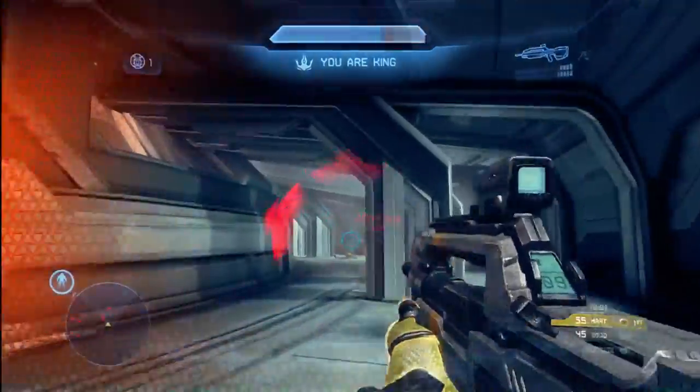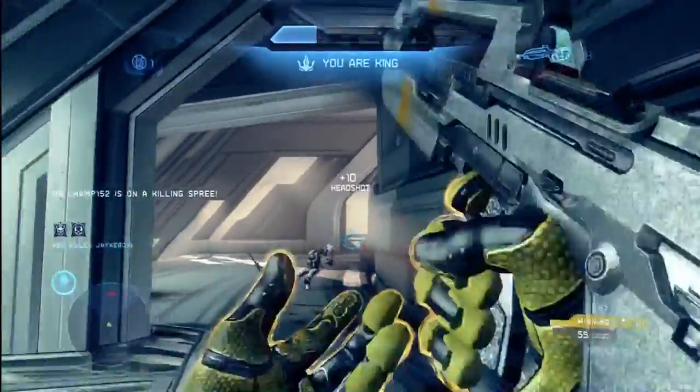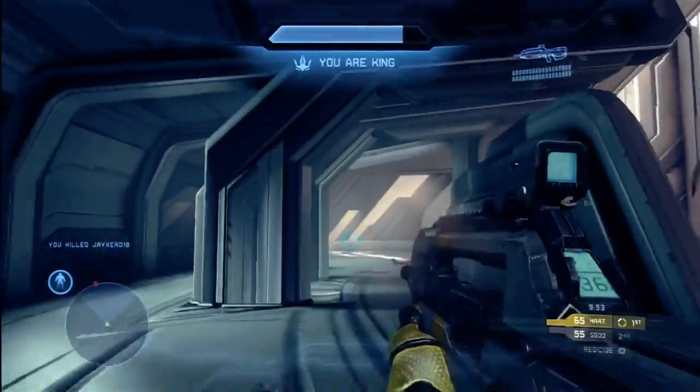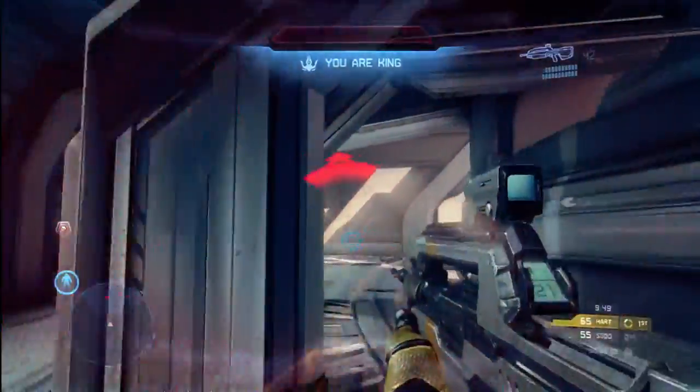There's my overshield. You'll see it comes in handy here because I'm getting double-teamed. I'm able to escape, get one kill, allow my shields to recharge, and I'm going to get a second kill before I'm taken down. Those overshields bought me a little extra time — enough to get two kills before I died.